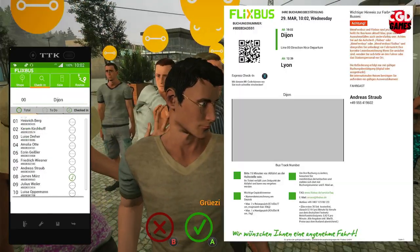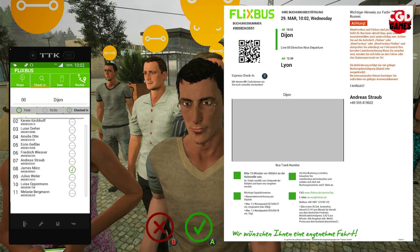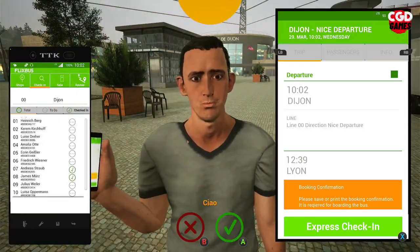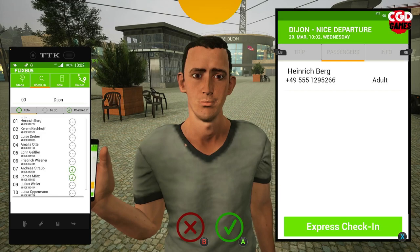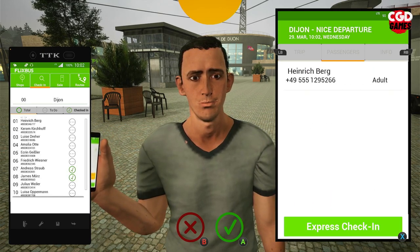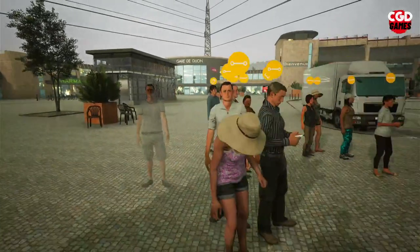Next we go to this gentleman — his name is Andreas Straub. Is he on the list? Yes, he is on the list, so we check him in. Let's try this young man here. His name is Henrik Berg. When he brings up the phone like that he doesn't say his name, but if you press RB it goes to the passenger information: Henrik Berg. He is number 1 and he is on the list. So that's how you would do it.